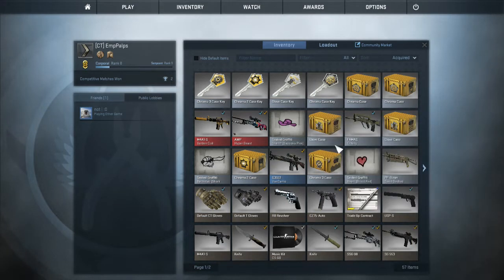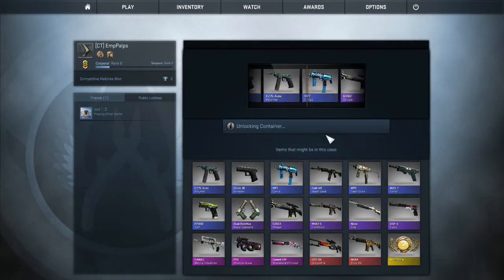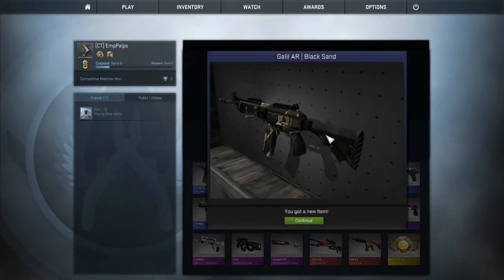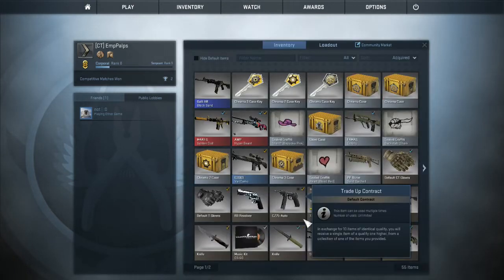Okay, so let's start off with the worst — a glove case. Let's go, guys. Come on, get me some gloves. Yes! Oh my god! Black sand! Yo, that's a sick skin!